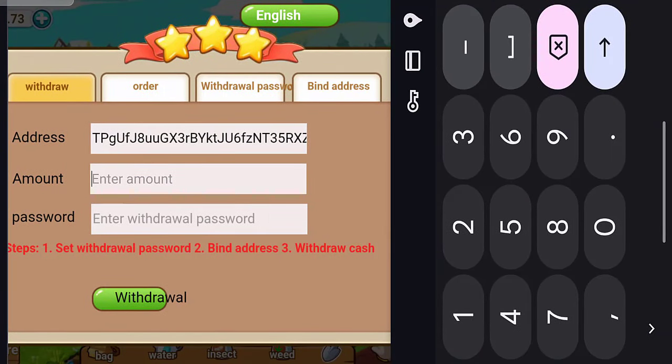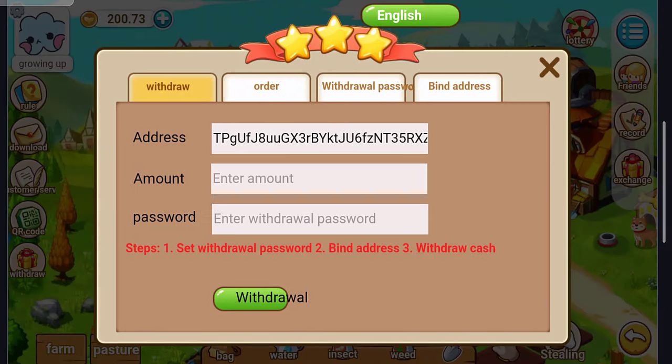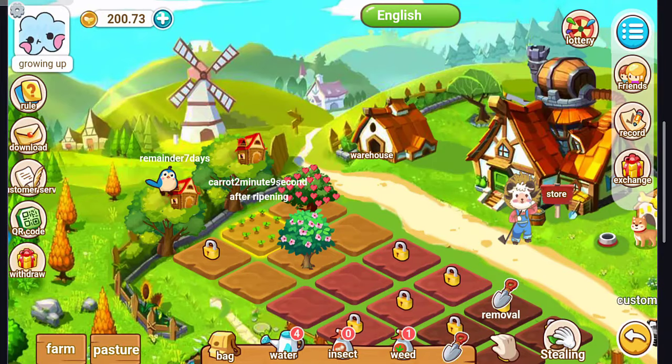You can also withdraw — just enter the withdraw amount, enter your password, and click Withdraw. It's easy. You can purchase anything you want. This is a very amazing platform. I highly recommend playing this game. You can download the application — the link is in the description to sign up. Thanks for watching. Goodbye!